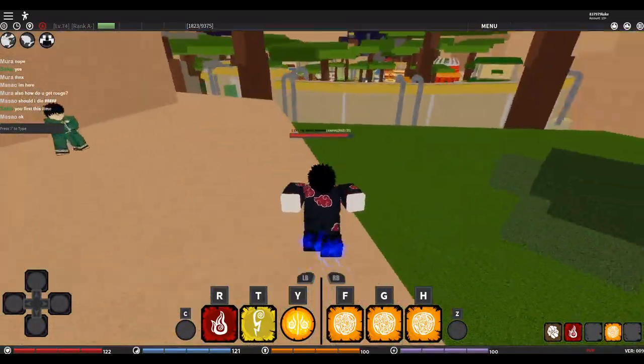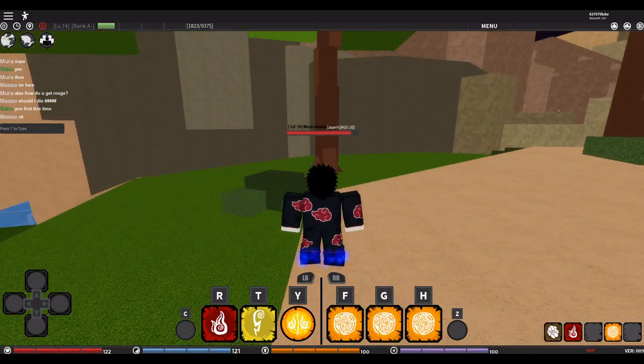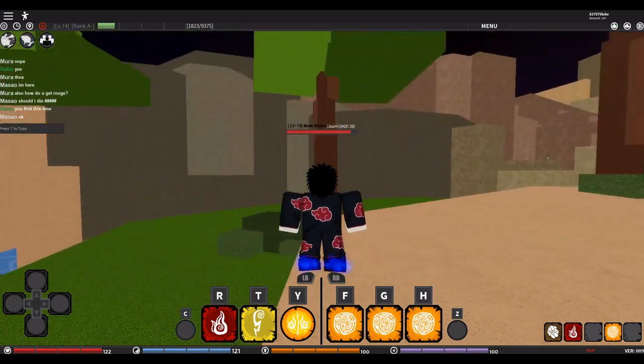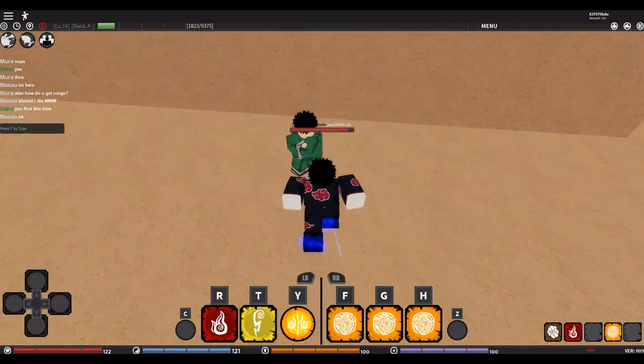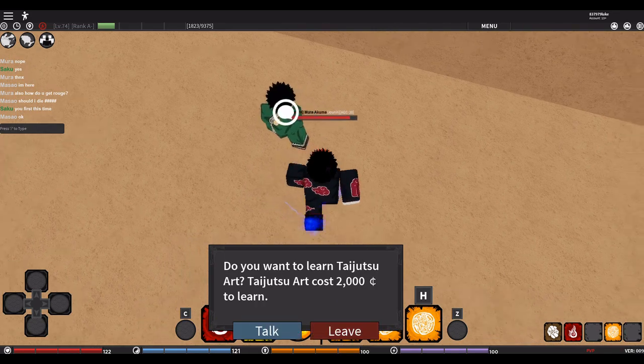So the first one is Taijutsu. If you face the Hokage's mansion, just go over to the right and you're going to find him here. It's going to cost 2,000 of the game's currency.